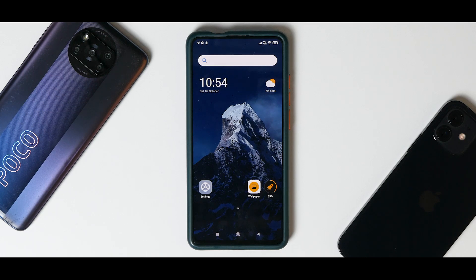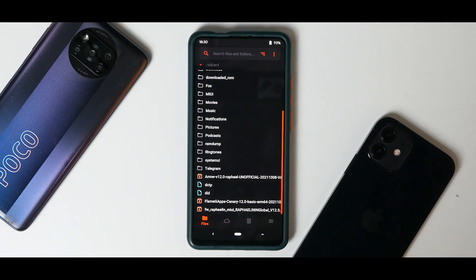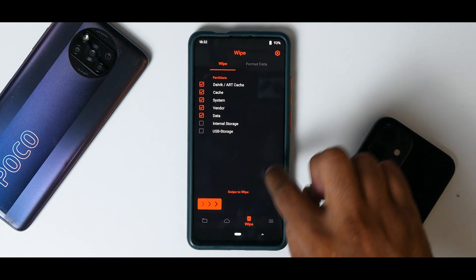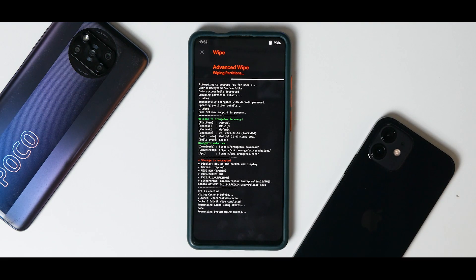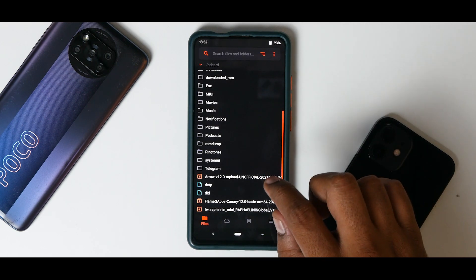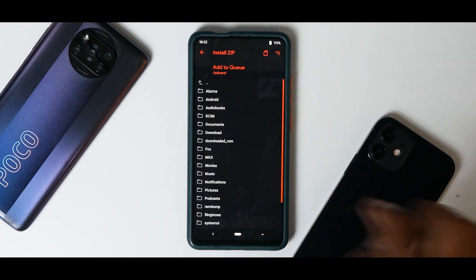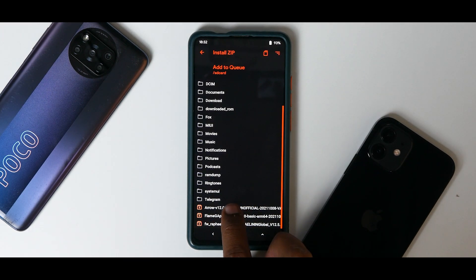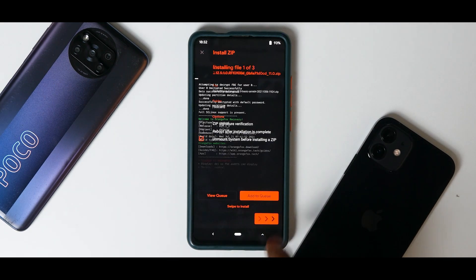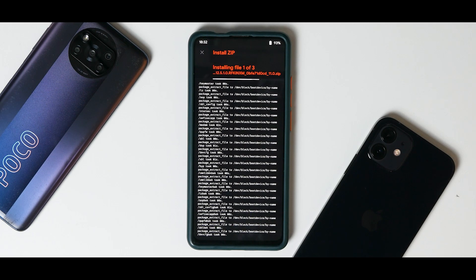Once you have the files copied to your phone's internal memory or download folder, go ahead and boot into Orange Fox Recovery. Go to the wipe icon and wipe Dalvik cache, system, vendor, and data — but don't wipe internal storage because that's where your files are. Once everything is wiped, go to the folder icon. We have three files to flash: first flash the firmware, add to queue, then select the ROM, add to queue again, then select Flame GApps. Swipe to confirm flash and be patient while all three files flash.